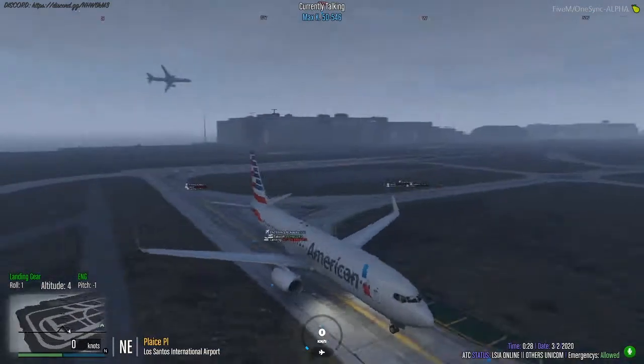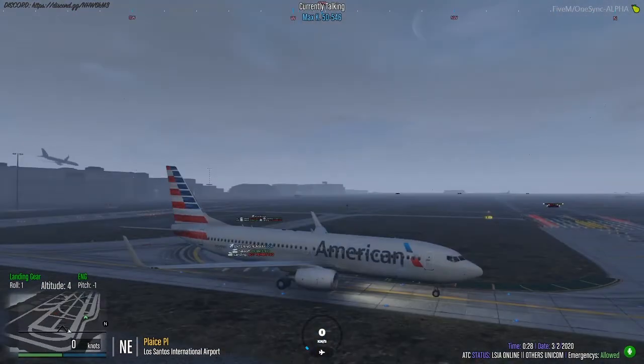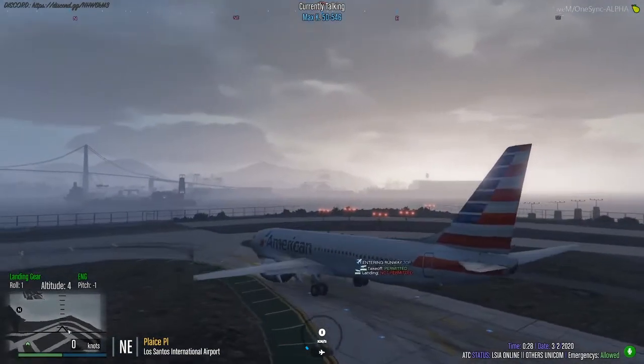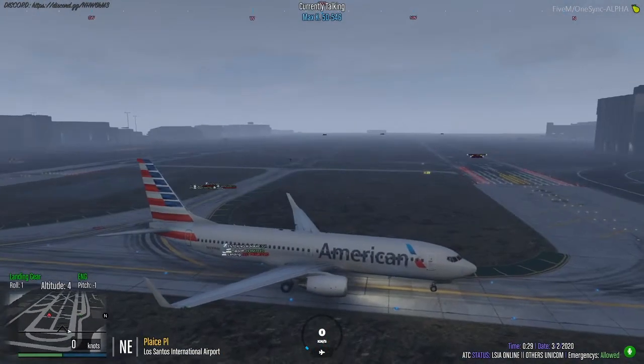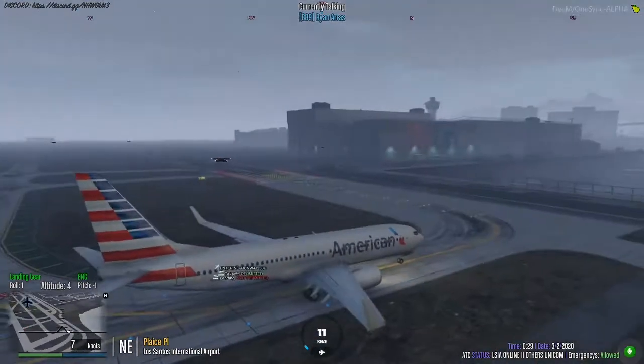Delta, do a left and make sure to get towards runway 30 right. American Airlines holding short for runway 30 right — you're clear to get on runway 30 right. Advise me once again when you're ready to take off. Advise when you're ready to take off, American 1337.